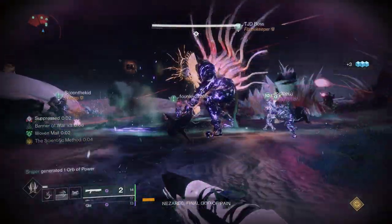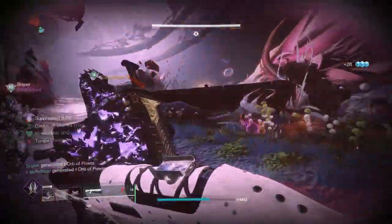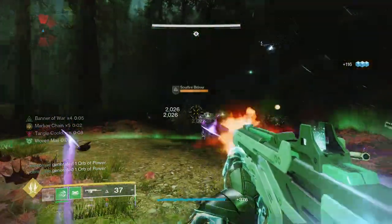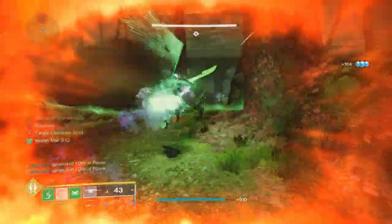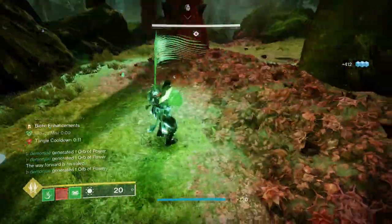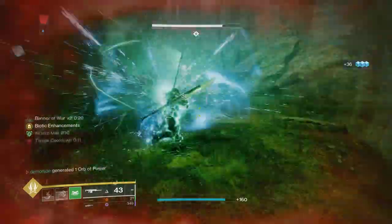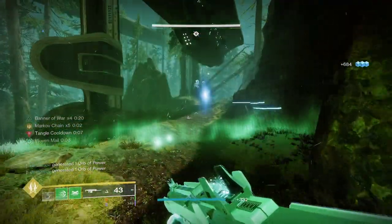Tractor Cannon plays a huge part in securing those boss nukes you've been seeing on screen, and if playing with a group, you want at least one person on this exotic. Now if you're just using this build for general play, Monte Carlo will absolutely be your best bet, as it allows you to regen your melee attack at a much quicker pace than any other option in the game — including rolls with Pugilist. Monte Carlo doesn't just give you melee energy on a kill; it gives you melee energy simply by damaging a target, meaning you can pepper a tough enemy with a few shots, get your melee back, and finish them off that way.